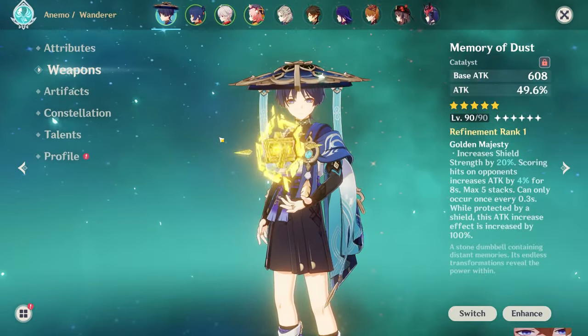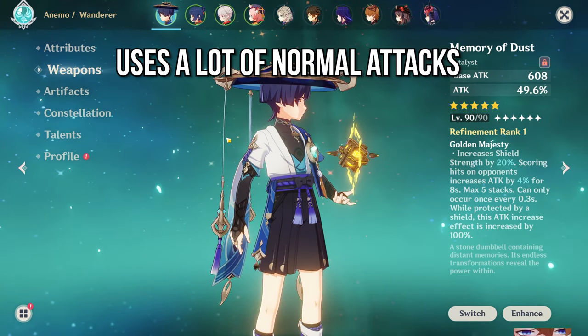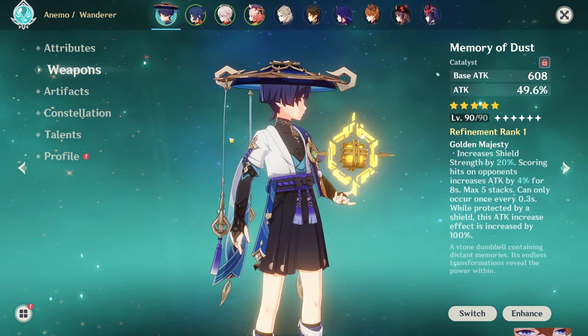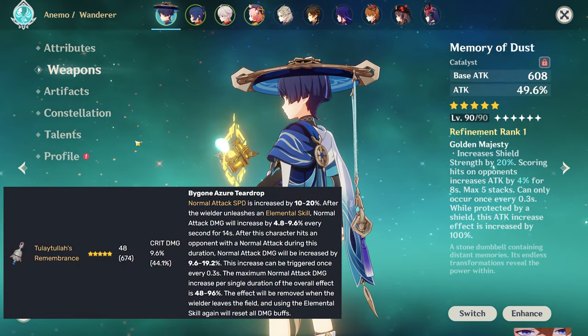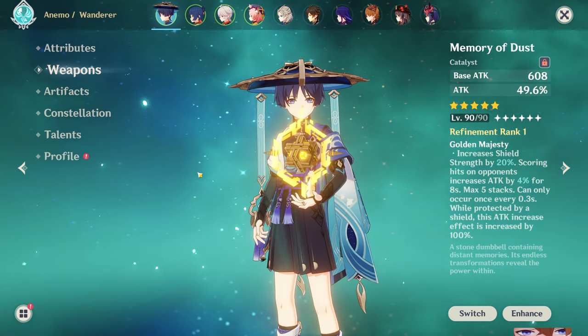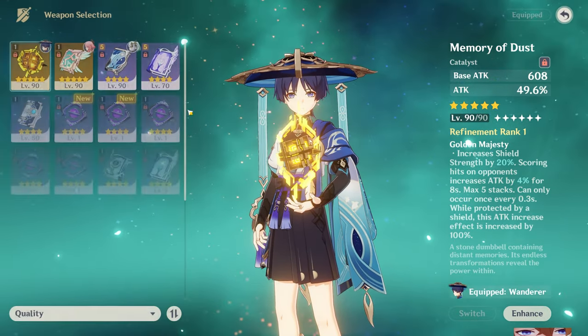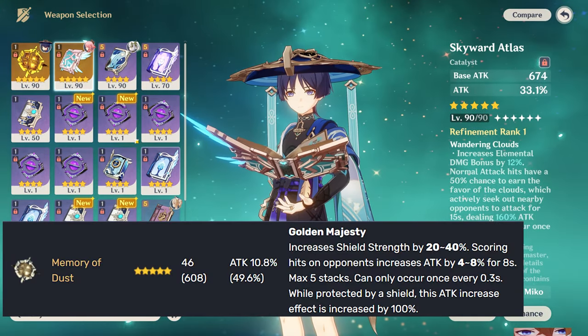First, his weapons. He is a Catalyst Anemo main DPS that uses his normal attack very frequently. For this reason, his signature Catalyst is of course the best choice. But what comes after that? Well, all of the damage 5-star Catalysts are good options on him. Let's rank them — I think Memory of Dust is really good on Scaramouche.